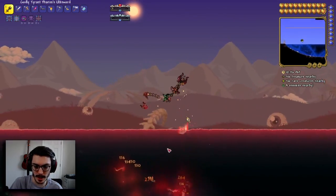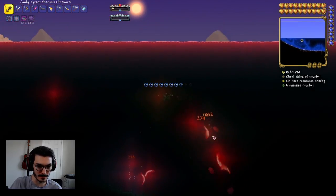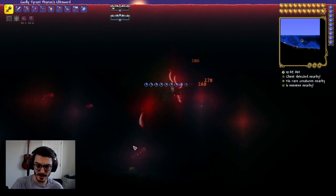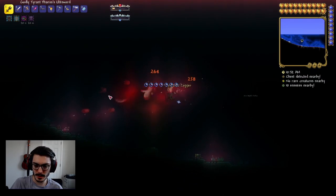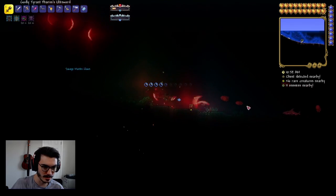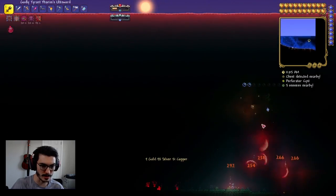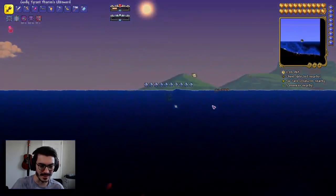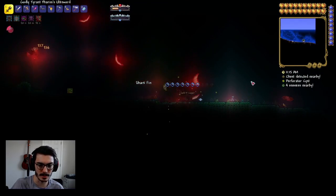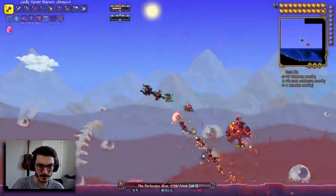I'm excited for this episode because last episode was a bunch of prep, a bunch of learning. I spent so long trying to figure out the Draydon's base computer and figuring out how to do encryptions, figuring out what I even need to do. I wonder, does the siren actually spawn in the Crimson? Oh, it's a perforator cyst — that's not what we want. I was hoping that boss icon was for the siren, so I'm just going to keep farming this. I'll let you know when I find the siren.